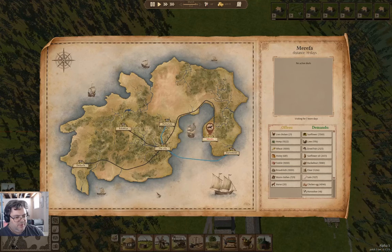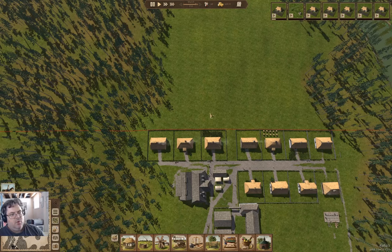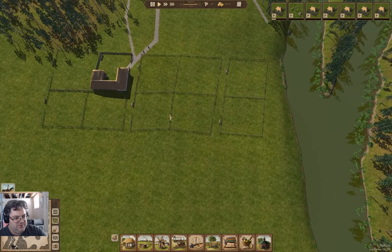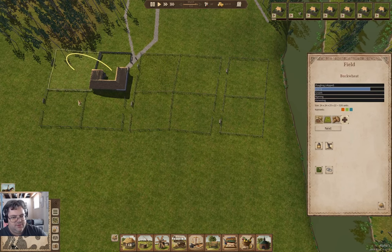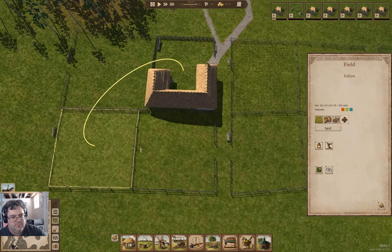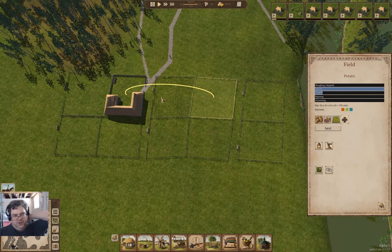Checking the world map... I'm not going to do anything there. So, what are we doing here? We've got fields that are planted or are planting, so we're going to have agriculture going on here.